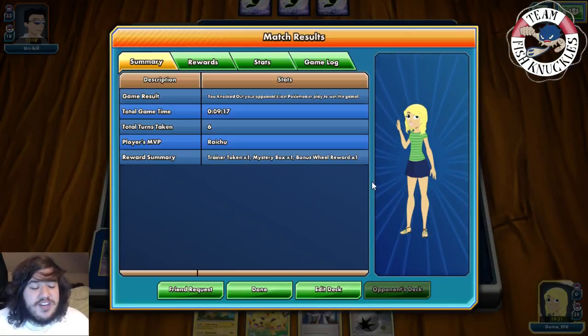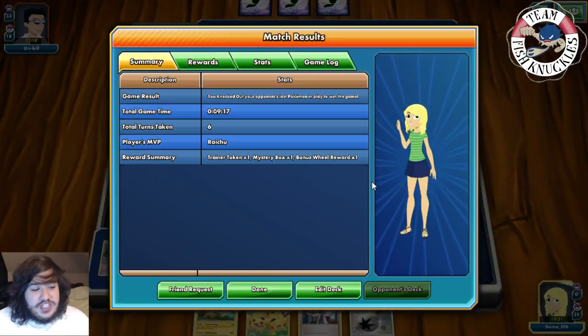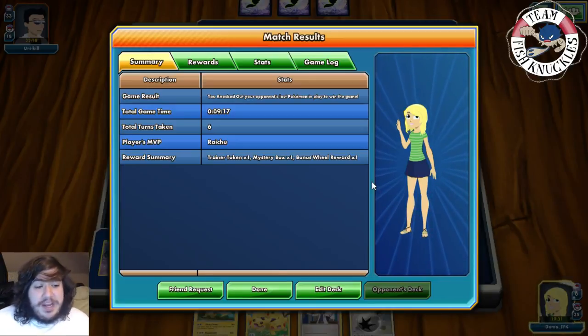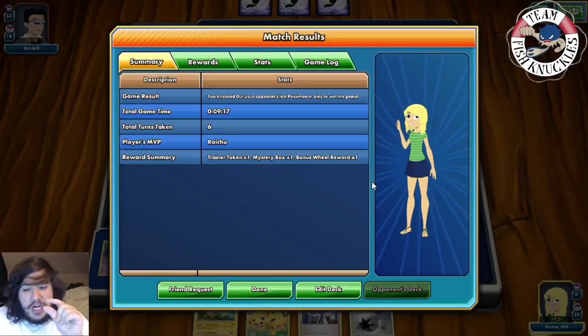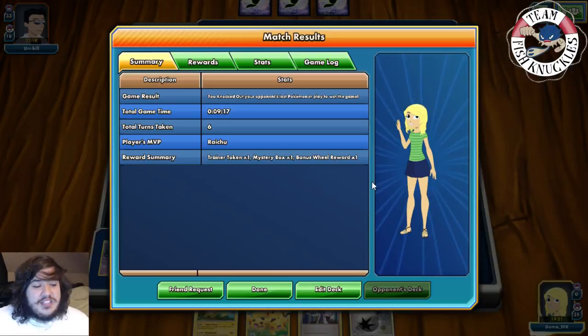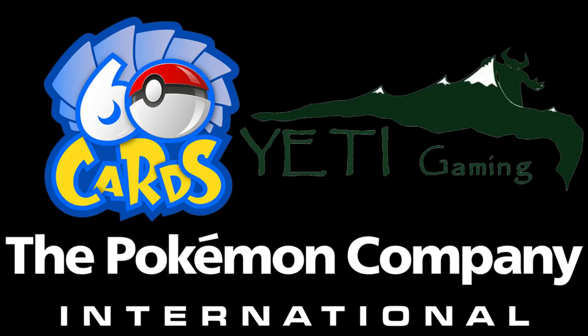There you go, the Raichu Crobat deck - we barely won that one. My opponent misplayed by not putting down the Durant; if they had, we couldn't have knocked out Wailord that turn with two prize cards left for them. Hopefully you enjoyed this video, thanks for watching, hope you have a great Monday. Big shout-out to our three sponsors: Six Cards, Yeti Gaming, and The Pokémon Company International - links in the description below. Thanks for watching, have a great day!